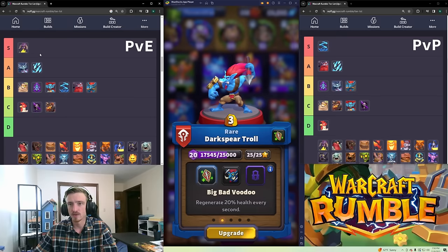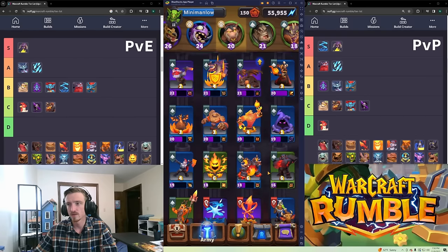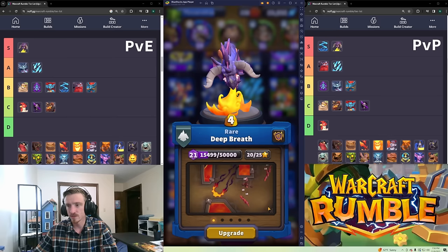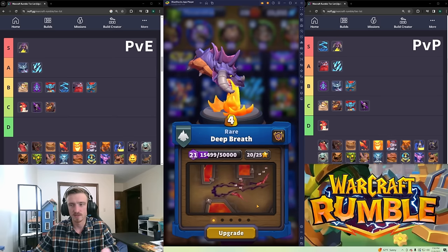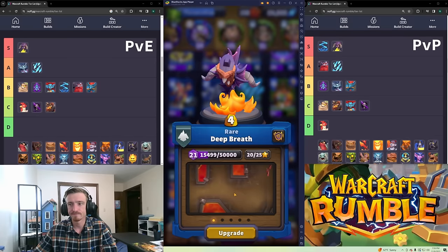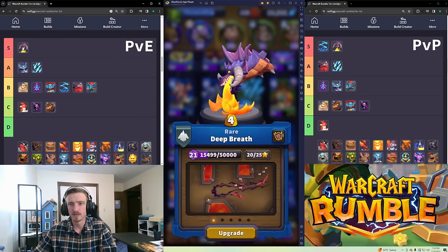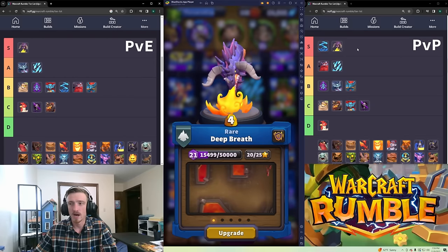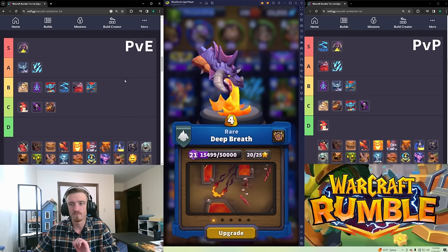Deep Breath — I'm putting it in S tier for both categories. Most people won't have it because you have to kill Onyxia to unlock it. It summons a beam of fire from the sky and kills things — it's great. You're not going to have it for the campaign, but I'll keep it in S tier. In PvP it's S tier — I play the talent that gives things resist, it kills things at long range. Perfect.